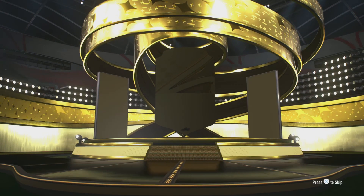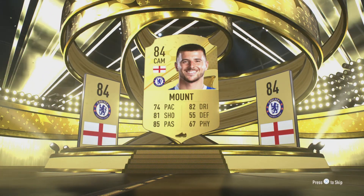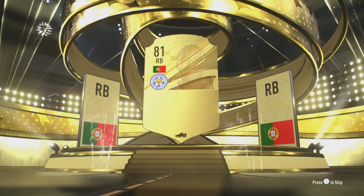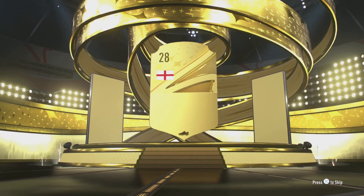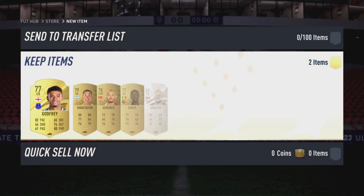Next pack, here we go. Mason Mount — we've already got the inform Mason Mount so he will go into an SBC. Again Ricardo Pereira, we already have him — another one for the SBC. Not too bad guys, but again SBCs.